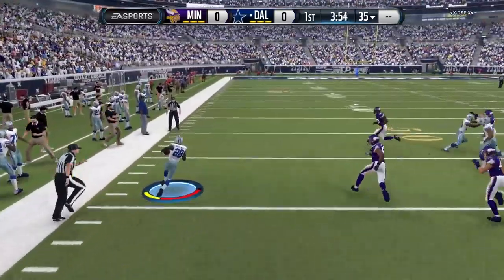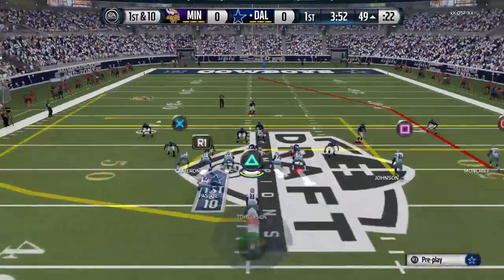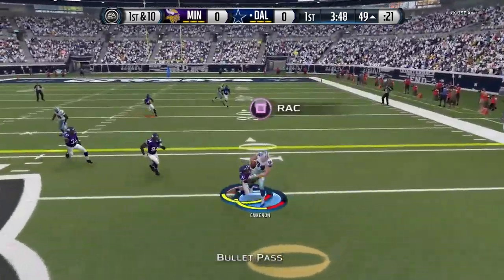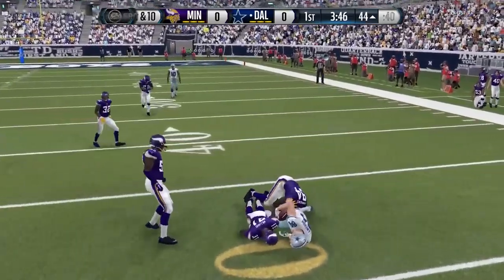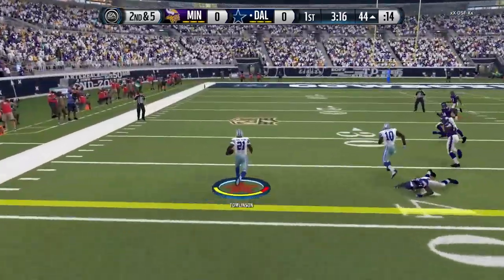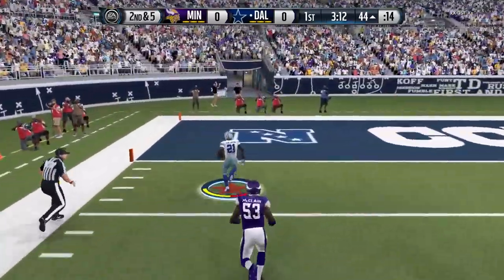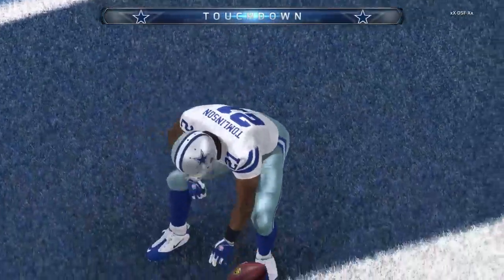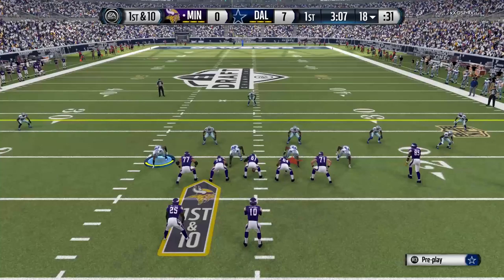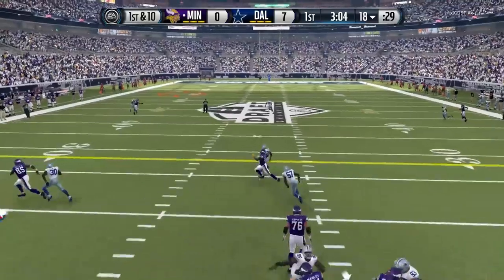Opening kickoff on Draft Champions, and we get a big kick return. We do decide to spin out of bounds — I actually wanted to spin in, but he decided to go out. So it is a great kick return to start things off. We're going to hit Jordan Cameron going over the middle on the first play, and then it's time to hit him with the quick toss. The quick toss — one of the most deadly plays in this game. Look at the blocking down the field, Moncrief knocking somebody down, LT taking off to the end zone. Forty-hit touchdown — his very first score of this Draft Champions series. Big play by LaDainian Tomlinson. We go up 7-0 on the first drive.